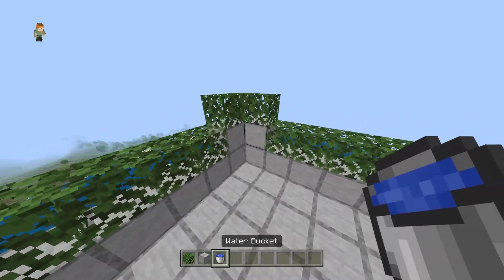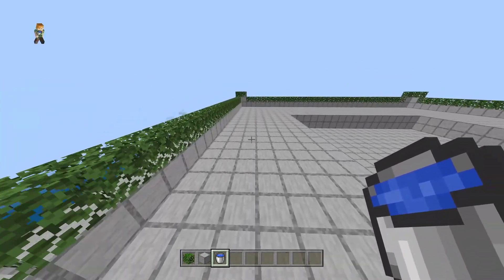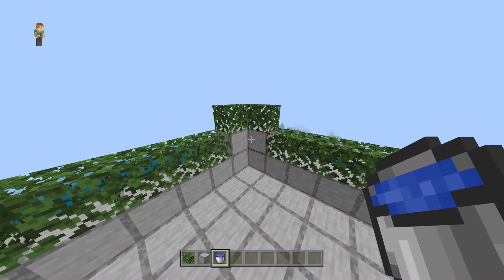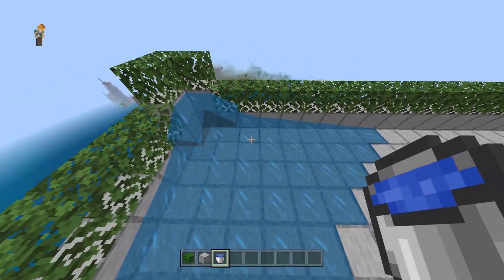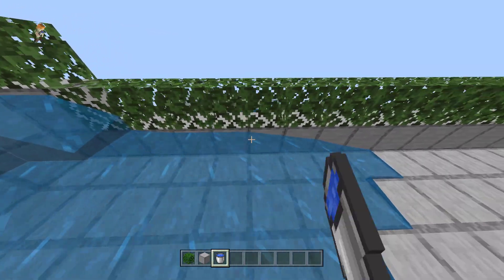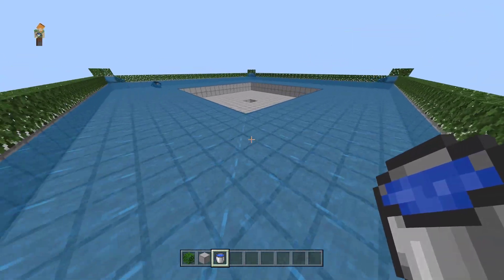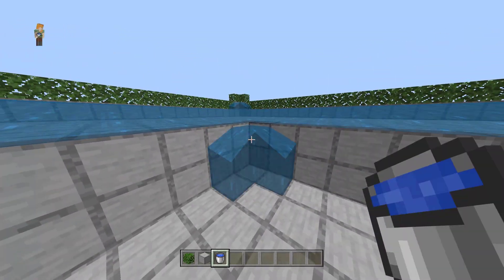Now we're going to place the water. Start by placing the water on each corner on the second block. After that, place the water on the sides starting from here. Repeat the process on the first platform — if you're doing it correctly, the mobs should spawn already.